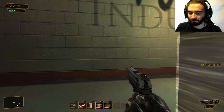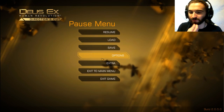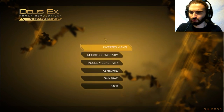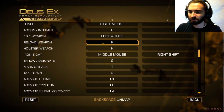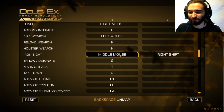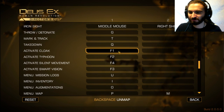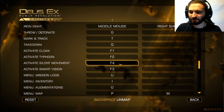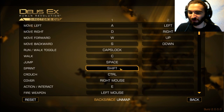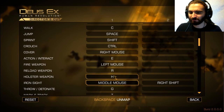Nine millimeter. Why can't I switch to these things? Is grenade a different button? Let me check controls. Iron sight is middle mouse — that's really weird. Throw, detonate, mark and track, takedown, cloak, Typhoon, silent movement, smart vision. Where's the button for grenade? Right mouse is cover. Iron sight is middle mouse — I figured that out.